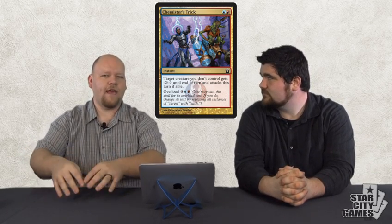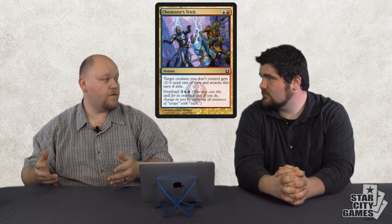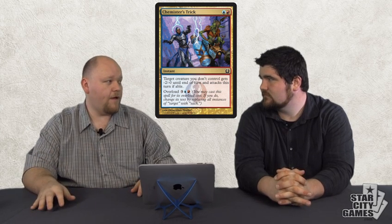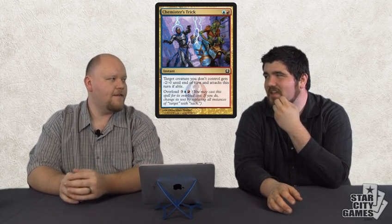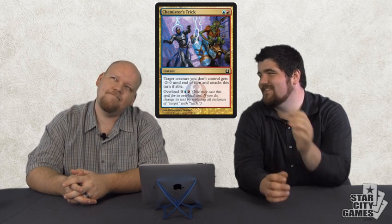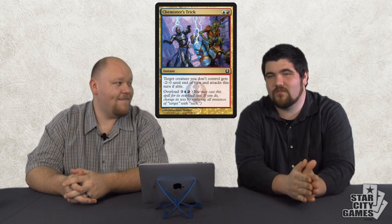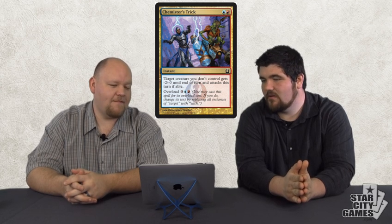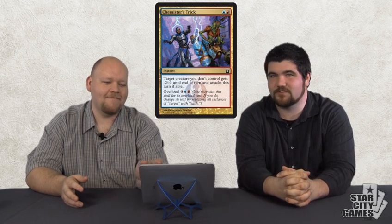I do like that you can send guys in, but the problem is it's just negative two, negative zero — you kind of want it as the alpha strike card, not the trade-everything card. You just want to force all their guys to attack you for no power. When they have three-threes and you have two-twos and then you use this, you're able to double block a whole bunch of them. And for its overload cost of just five, a lot of times you can end a lot of games that way. This overload mechanic seems like it finishes a lot of games. Those overload cards end games for real. This is a great limited one — not going to see any constructed play, but it's sweet as a sideboard limited card.